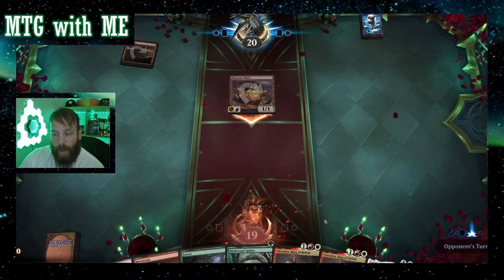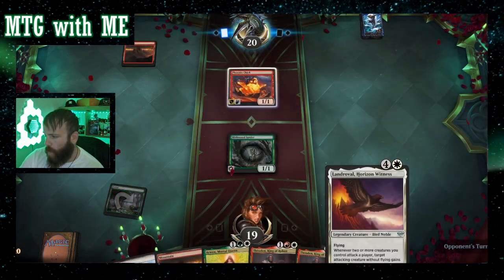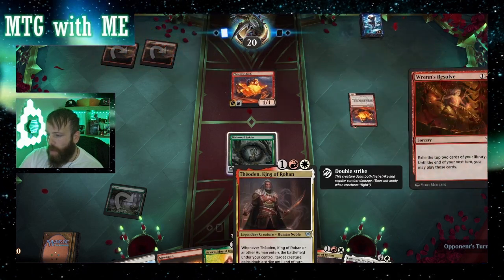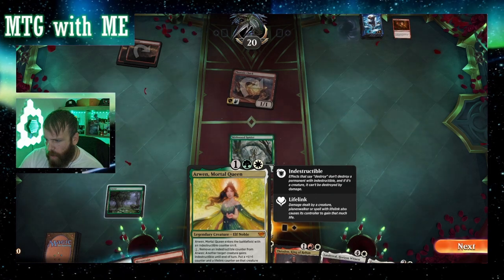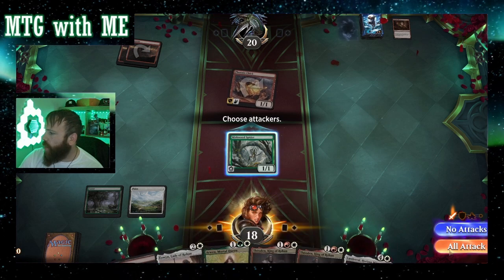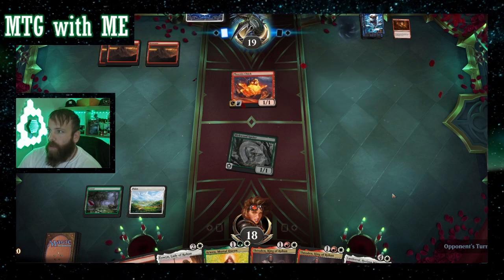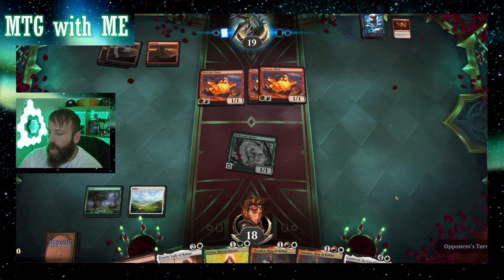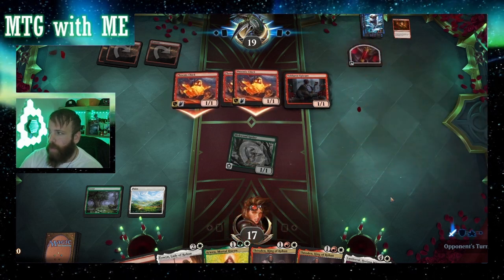Ooh, aggro deck — that could be a problem. Theoden gives double strike, which could be useful. Arwen enters the battlefield with an indestructible counter, but I have to pay mana to get rid of it, so not as great. It doesn't look like they'll hit me too hard — going to be hard for three at least. Down to 14, so if I can find a way to gain life that would be ideal.